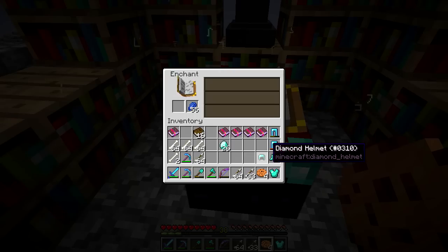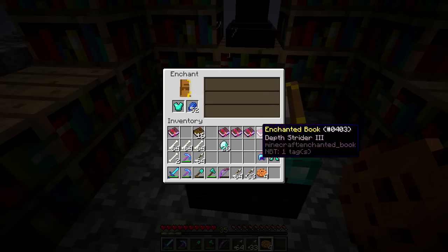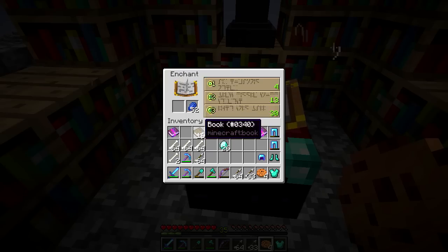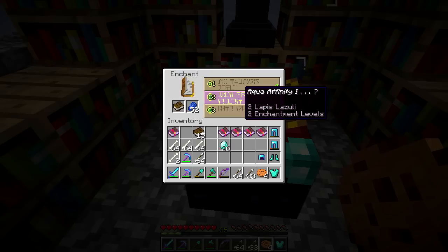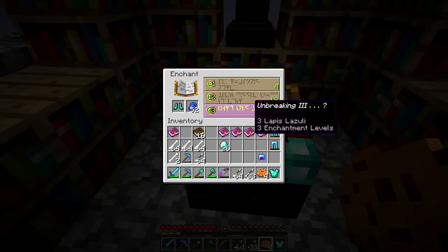Let's do another one. Unbreaking 3 — come on, I want to get like Prot 4 at least. Prot 3. What do I do guys? Okay, let's do Unbreaking 3. Dang it, just Unbreaking 3. What about this guy? Unbreaking 3 again — do I risk it? Let's do another one. Power 3. What else is up here? Aqua Affinity, dang it. Okay let's just toss this guy in. Wait, what do I get on my boots if I do this? Oh, Feather Falling 4 — that's perfect.